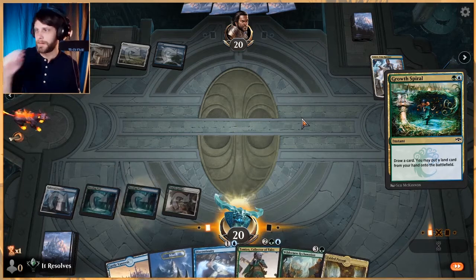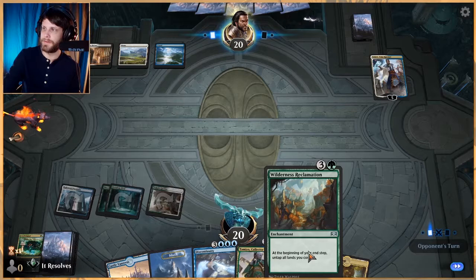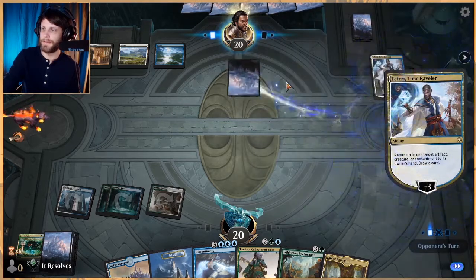Goblins got a lot of good stuff out of the new set, so that should be fun. Overall I think this is going to be a really fun time so I'm excited about it. Let's go ahead and just throw this down. Next turn we can drop Wilderness Reclamation, though they can just bounce it which kind of sucks.